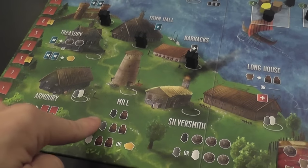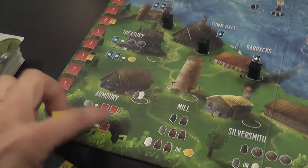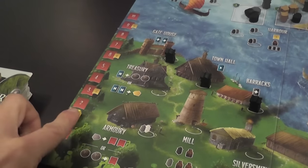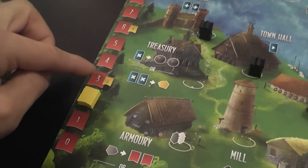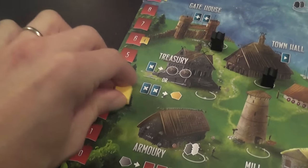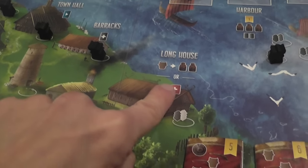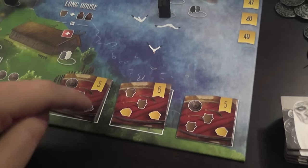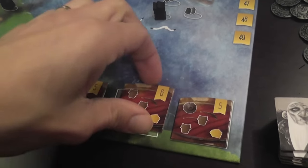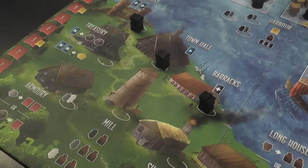Generally, if you know worker placement games, you'll expect what you find here. There's an action that gives you coins or provisions needed to raid. The armory is an action where you spend iron and get two points of armory, or two coins per point. You start at zero on the armory track and each increment gives a bonus for combat later; some increments also award victory points at end of game. The mill and silversmith let you convert livestock into provisions or pick offering tokens. To get an offering token you activate that action and pay — for example, two livestock and two gold — to receive a token worth six victory points at game end.